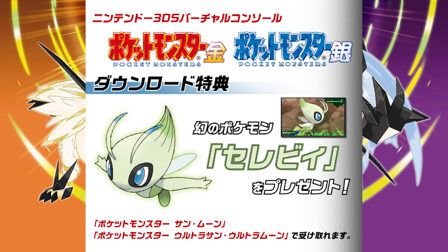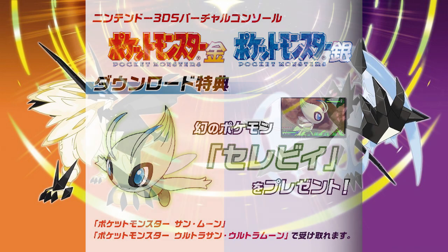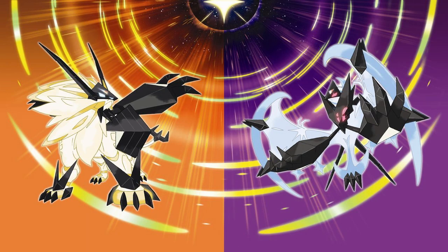The last thing detailed in the trailer was that if you buy Pokemon Gold or Pokemon Silver on Virtual Console, you will be able to add Celebi into your Ultra Sun and Ultra Moon games directly. They'll give you a code for the Celebi to be added into your game. I think that's cool — I haven't seen Celebi in Pokemon battles in a long time, so I'm excited to be able to use it.